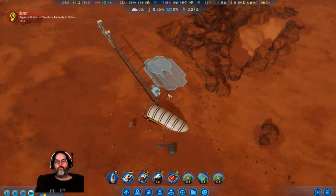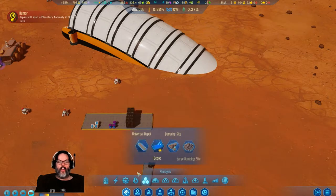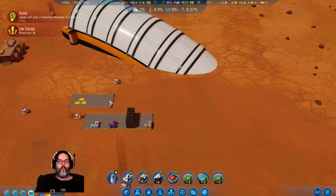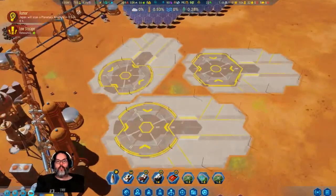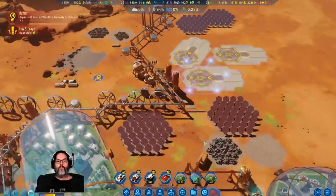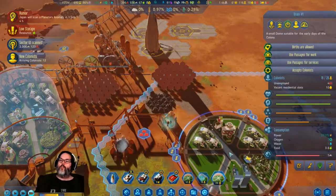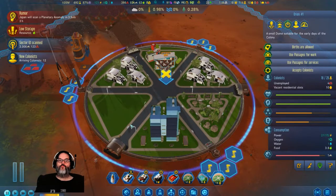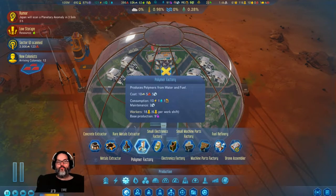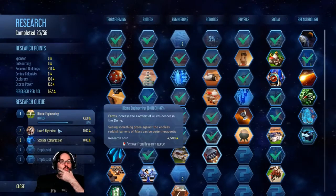Let's build a landing pad right there. I'm going to go ahead and add a metals depot here. Japan will scan a planetary anomaly — you land there. All right, so you're full, you're unemployed. I just don't have the rare metals — I really need that. Where are we at on storage compression?